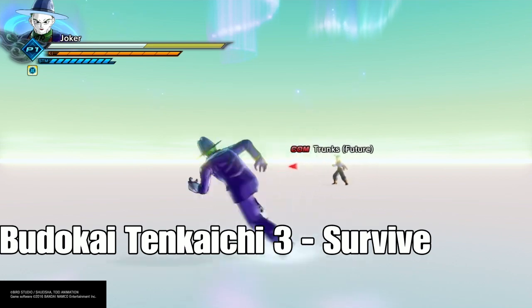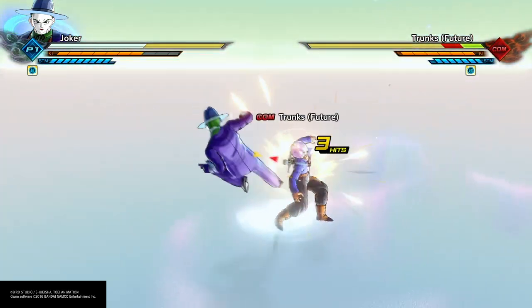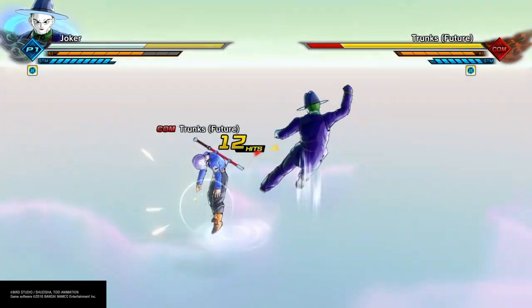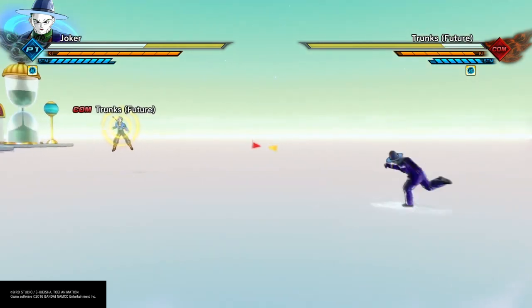Alright guys, Classics back with another glitchy combo. This time I'm showing you how to do ultimates that lock on when they're ready to hit, so your opponent wouldn't even know what to expect.